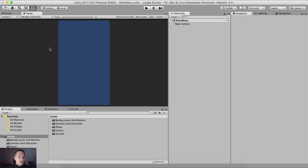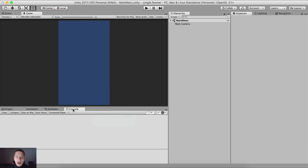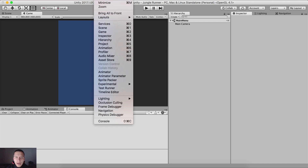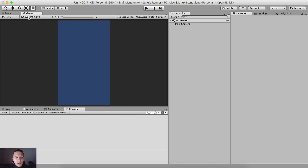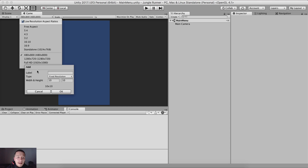I'm going to use the resolution 480 by 800 for this tutorial. If you don't have it, go to the Game tab — it's under Window > Game. Below the Game tab you have a dropdown list where you can select resolutions. Mine is 480 by 800. If you don't have it, click the little plus circle at the bottom and it will open a pop-up window to add a custom resolution.